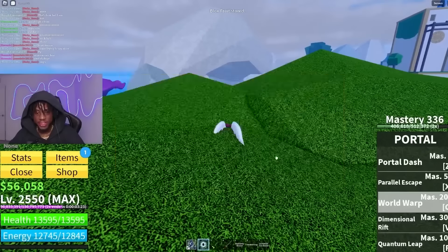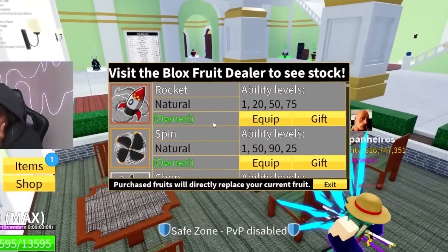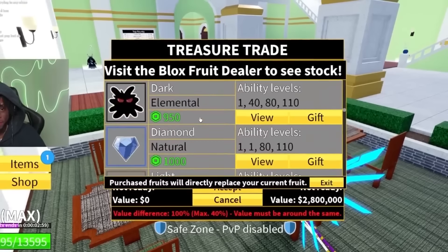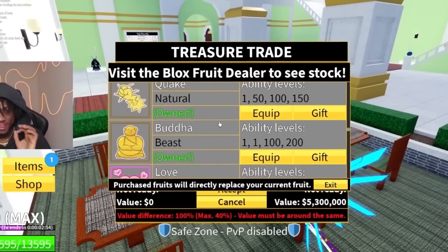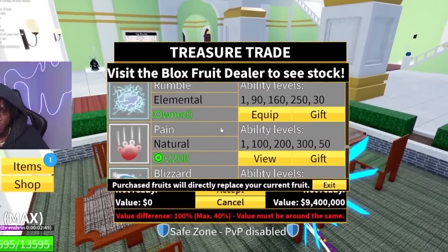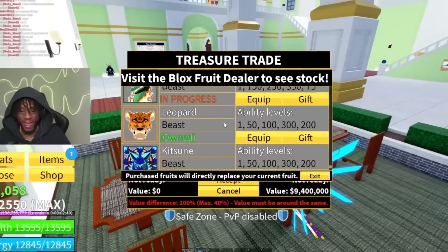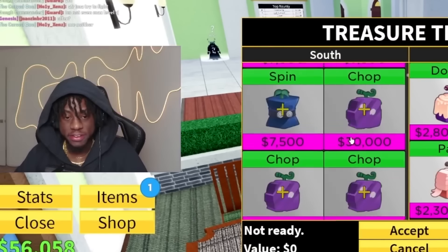He has the first three fruits permanent. He has permanent rocket, spin, chop, bomb fruit, spike, flame, light, rubber, quake, Huda fruit, spider fruit. This dude is rich — he has rumble fruit, T-Rex, mammoth, gravity, doe fruit, shadow, venom, control, dragon, leopard, kasune. I think this is my richest subscriber. He has 23 dark fragments and every fruit in the game.